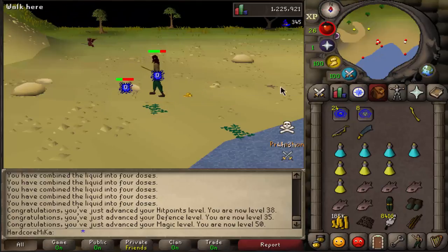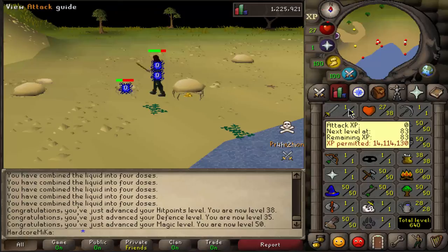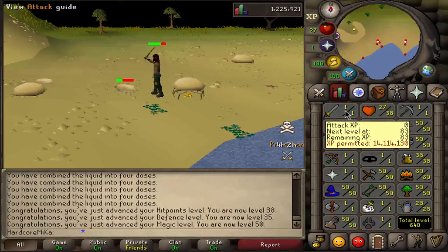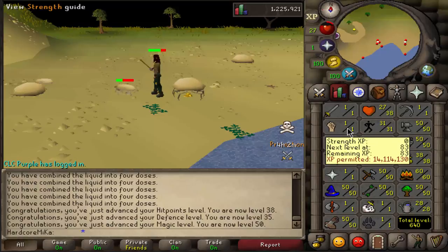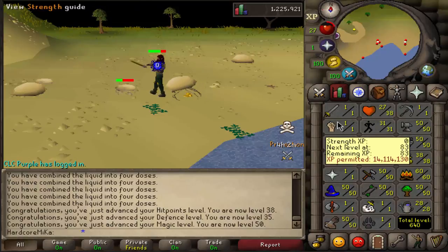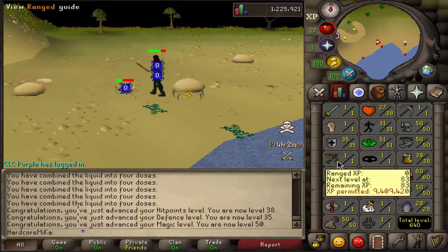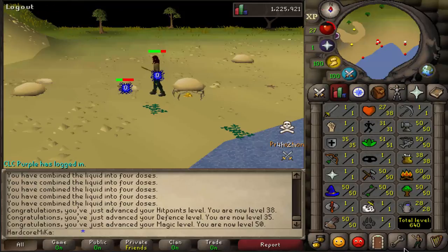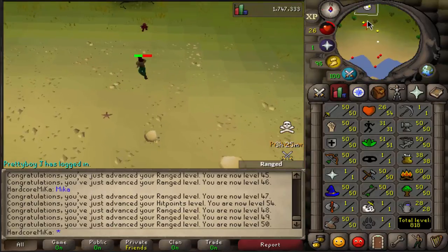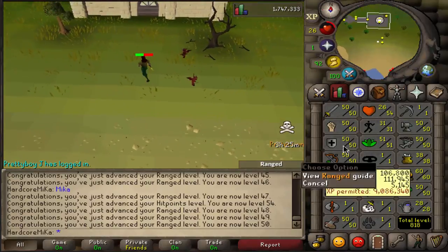We just got ourselves 50 Magic. Next thing on the list is to get Strength and Attack up. Probably gonna get Strength to 10, then Attack to 10, then Strength 20, then 30 Strength at some point and 40 Attack. Then we're just gonna Rune Scimitar all the way to 50, 50, 50. Then finish Range to 50 and then move on with Thieving and Cooking.